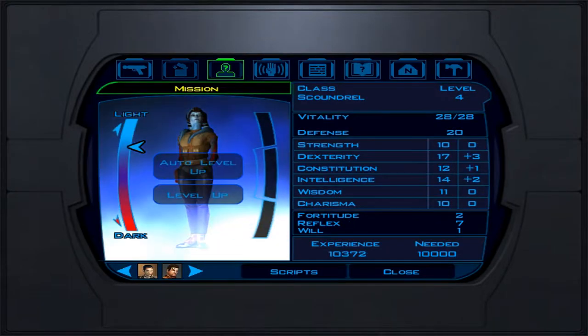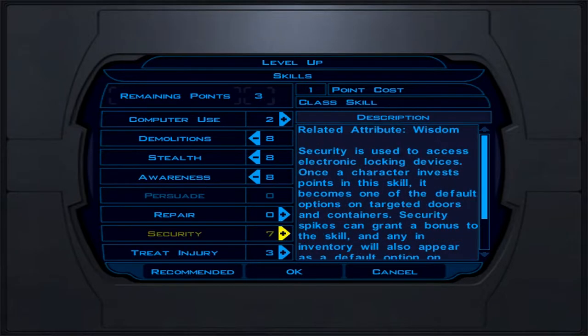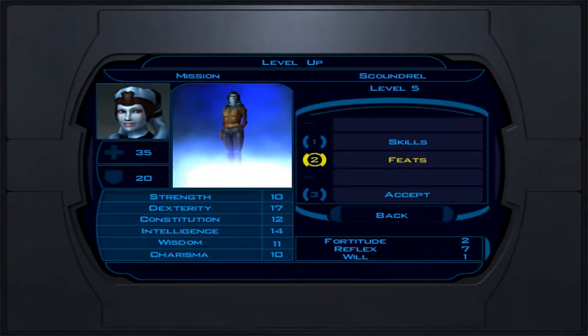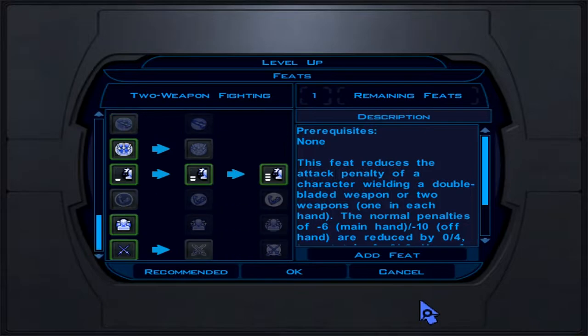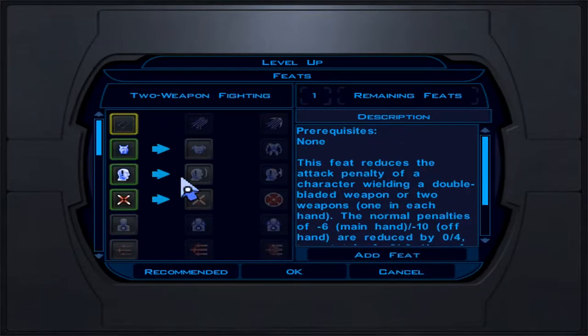Now we're at level 5. Mission is doing backstab damage — sneak attack. Same skills: demolition, stealth, awareness, security, and put two points into computer use. We also get another sneak attack rank, which does 3 to 18 damage when performing a sneak attack — pretty good.